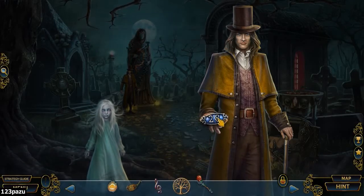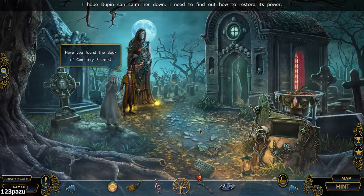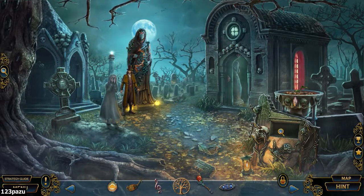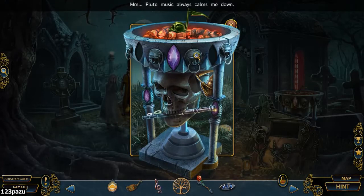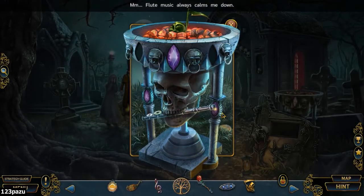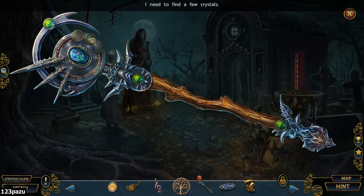Restore Dev's power. Have you found the Book of Cemetery Secrets? I hope Dupin can calm her down — need to find out how to restore his power. Flute music always calms me down. Maybe we can play a lullaby. Let me look at the Staff of Time again — those crystals are gone. They can only be used one time. I need to find new ones.